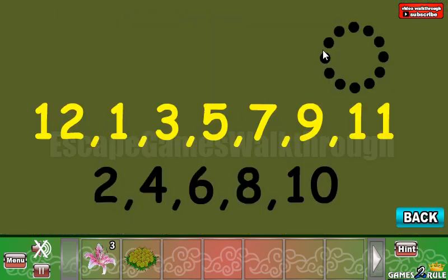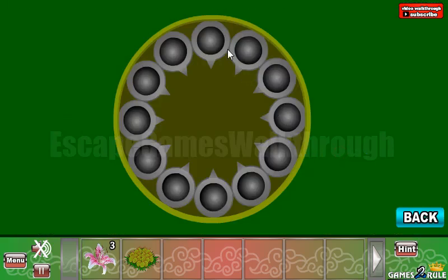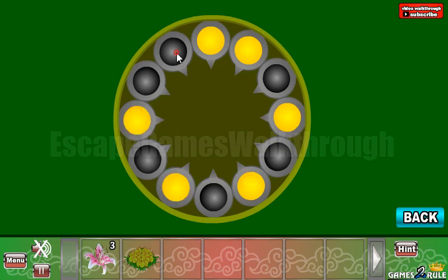Let's look at this hint — here's a clock-like circle. We can see that these numbers have to be highlighted, so let's highlight them: twelve, one, three, five, seven, nine, eleven.